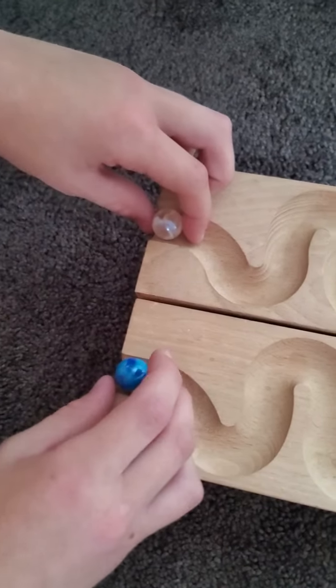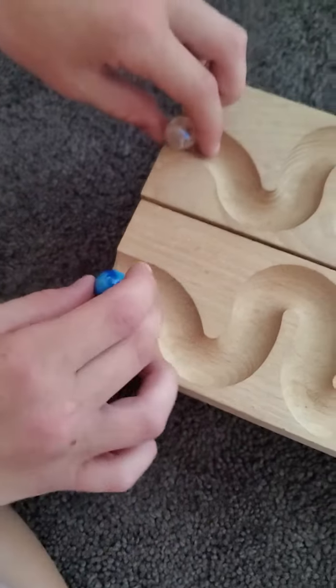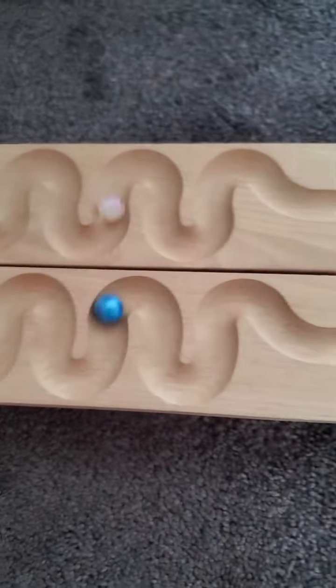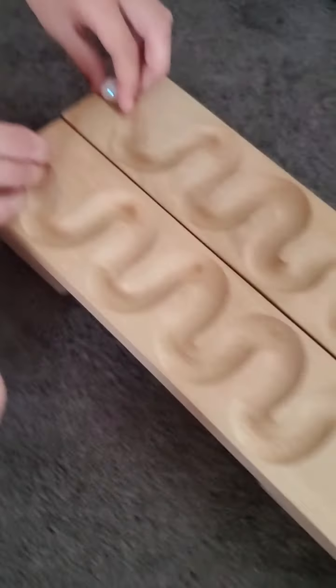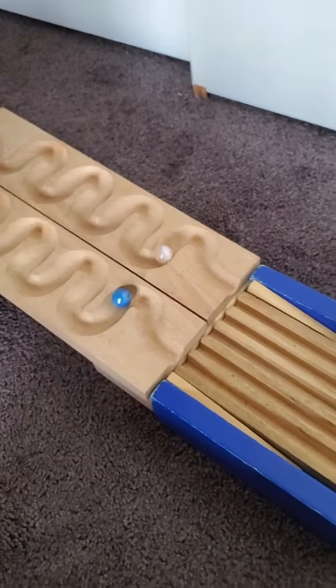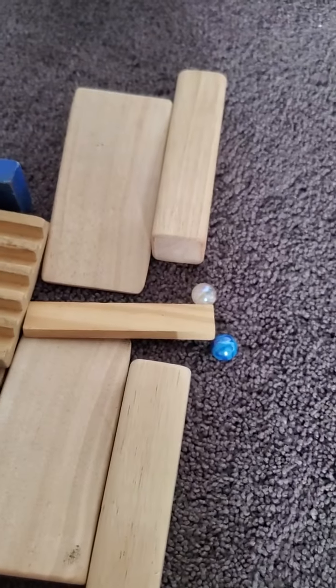Now we have the last match of the first round: Blue Moon versus Golden Ghost. The winner will play Coconut. No one knocks it down on the first attempt. Here goes the next race — and Golden Ghost knocks it down! Blue Moon nearly knocked it down; the beam was about to fall on Golden Ghost's side, but Golden Ghost knocked it back just in time.